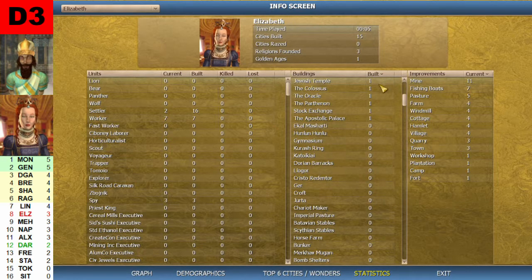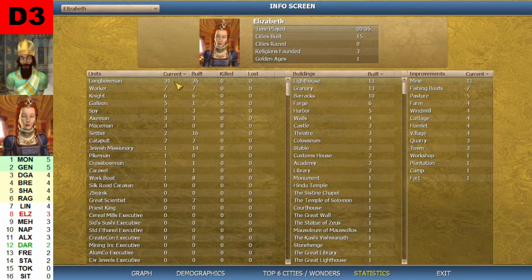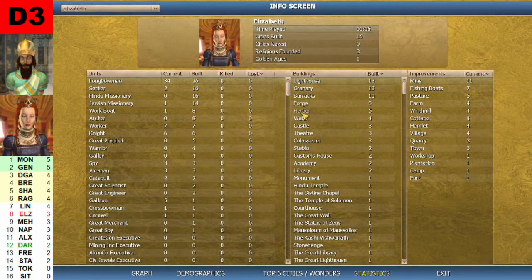Scrolling down we also see the Colossus, the Oracle, a Stock Exchange, and the Apostolic Palace. Current units for Elizabeth: 34 longbowmen, 7 workers, 6 knights, and one workboat. She built 26 longbowmen, 16 settlers, 16 Hindu missionaries, and one Great Spy. Kills: zero. Losses: zero.